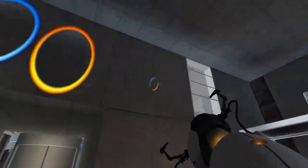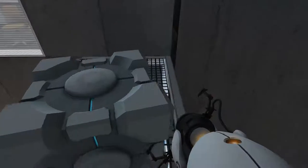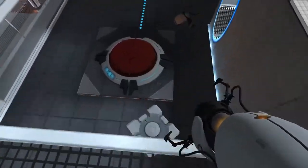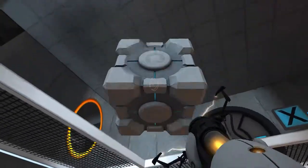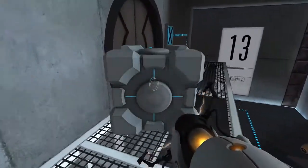Okay, so first of all, we need to get up here so that we can grab this Companion Cube. We could probably jump up and get it, I believe. So let's try that. Let's just — that really hurt.